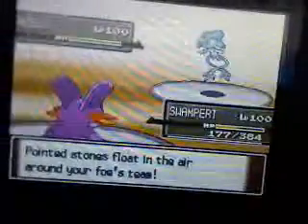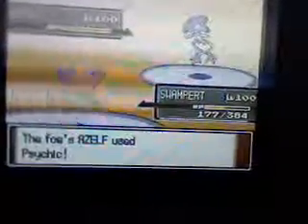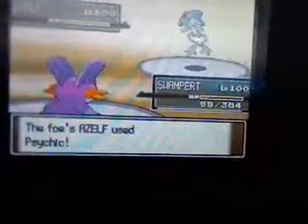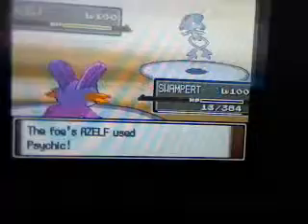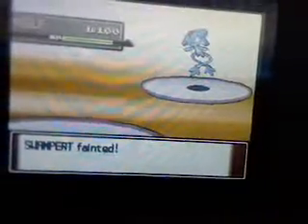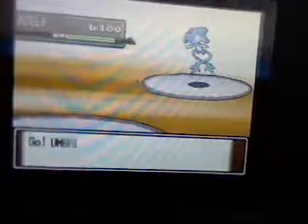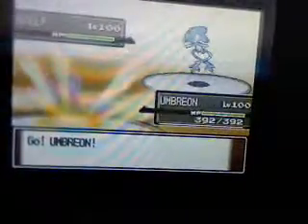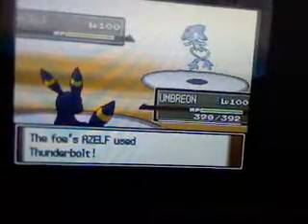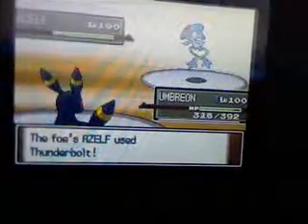So he led off with Sidekick, trying to take out my lead before I could Stealth Rock, but I still pulled it off anyway. And I wasn't too worried that my lead Pokémon had fainted because I mainly just used it to Stealth Rock anyway. So I decided to go with Umbra because it has type advantage and also has really high special defense.